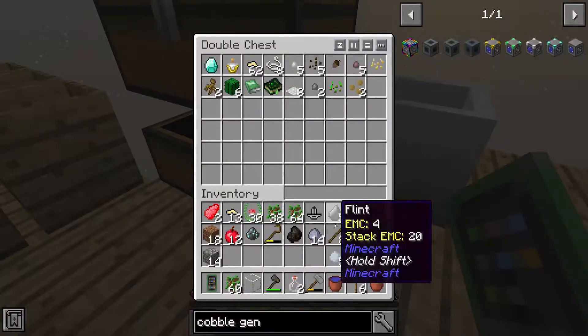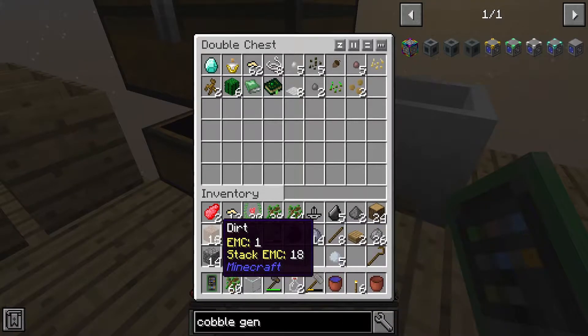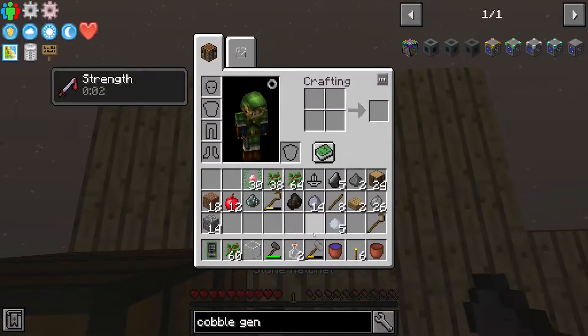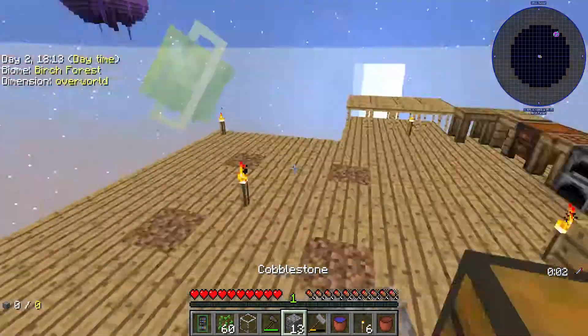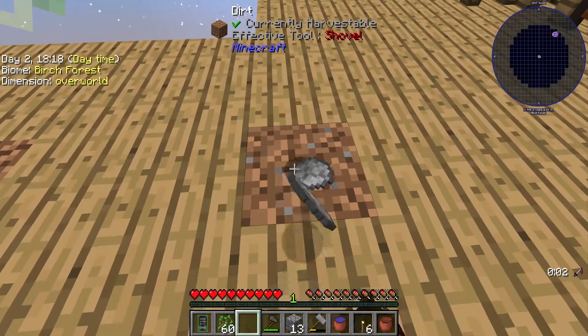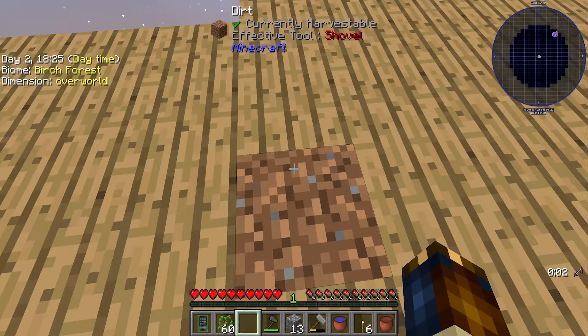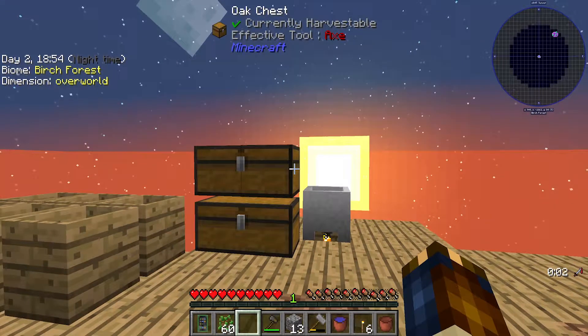I can put some things in chests, but I kind of want to keep it all on me. Part of the plan with this lava is — once I get enough lava to build the cobblestone gen, I'll build it. But following that I want enough lava to build another crucible powered by lava so it goes a lot faster.